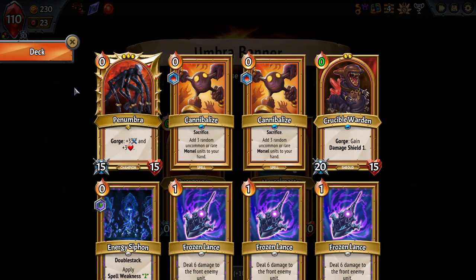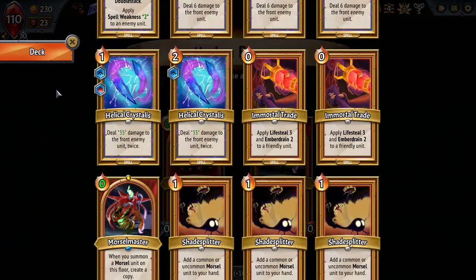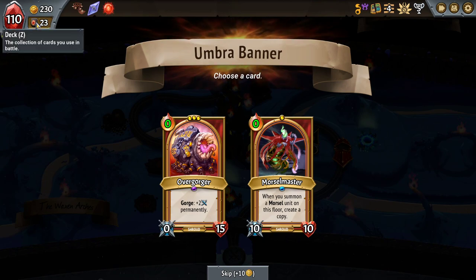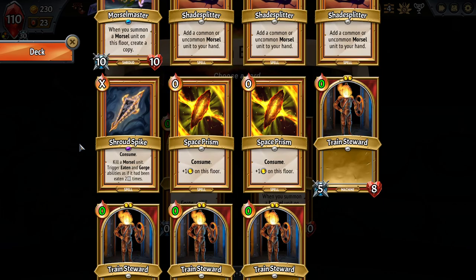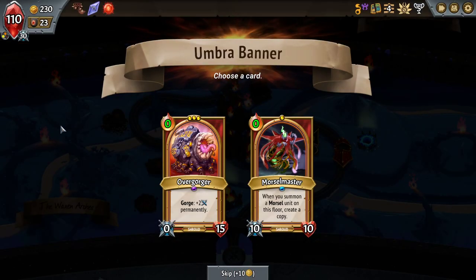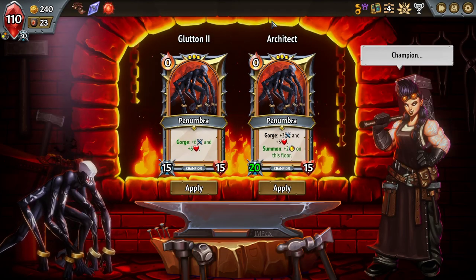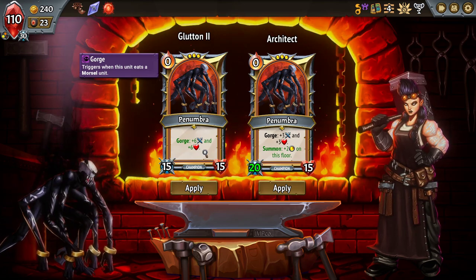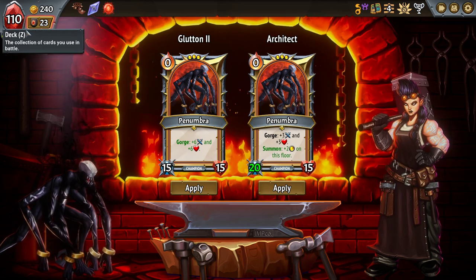Do I want the Overgorger — maybe get it plus four almost every turn? This is a difficult decision. I like the idea of another Morsel Master so I'm very likely to get one for the Penumbra very early. Begrudgingly, I will skip. I like the summon for plus two capacity on the floor, but honestly gorging for plus six, plus six is so much better. At the moment we end up after capacity upgrades with six units on the same floor — that would give us the ability to put one more down.